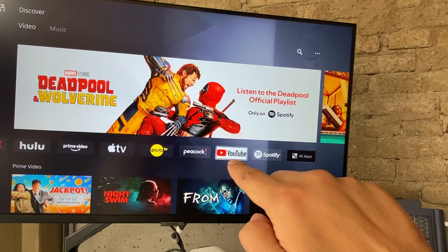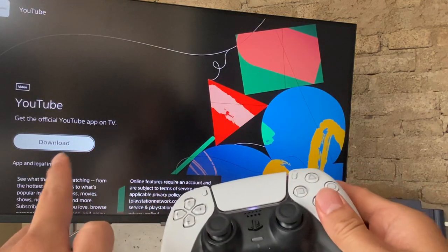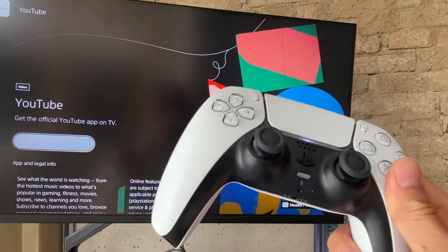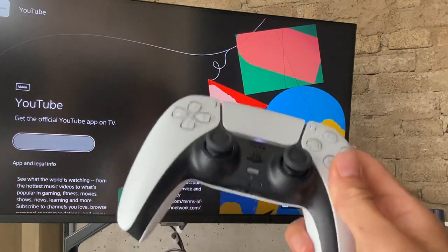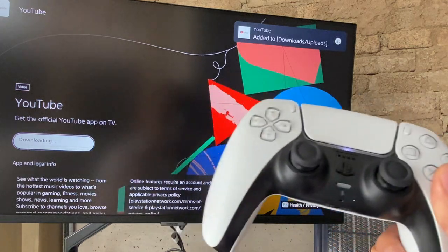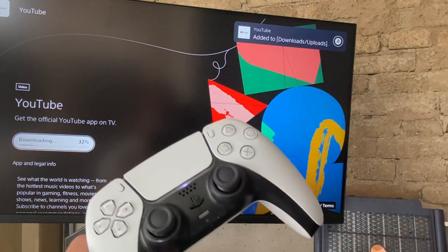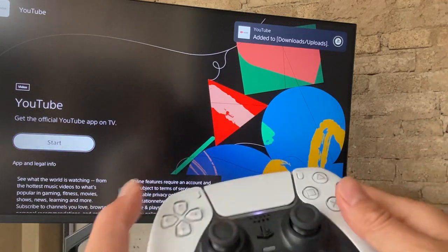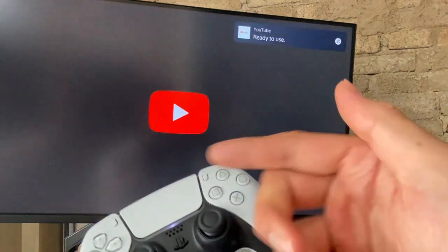You'll see all these options, and if you keep going you'll see YouTube. Once you get to YouTube, go ahead and download it — it's really fast to download, actually a lot faster than I expected. So it's downloading right now, and once you download it, it's pretty simple and easy.